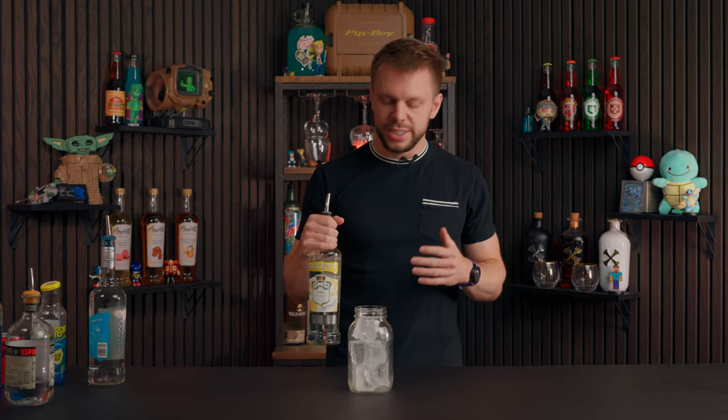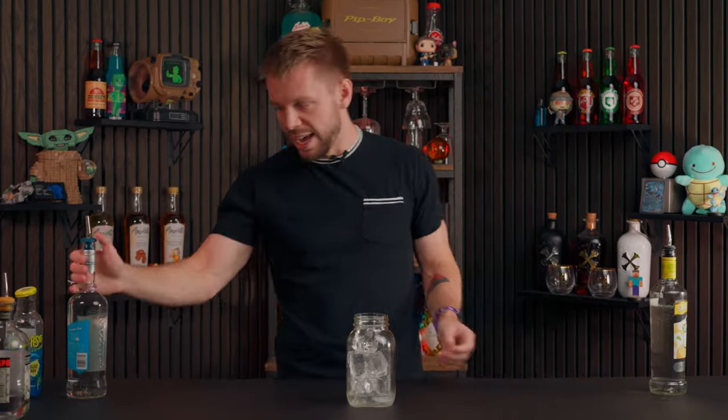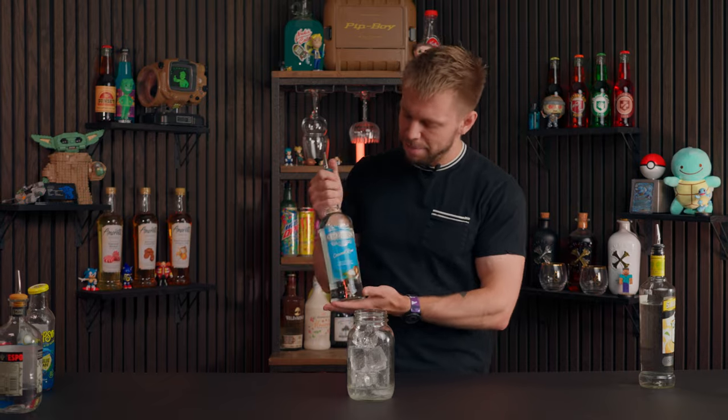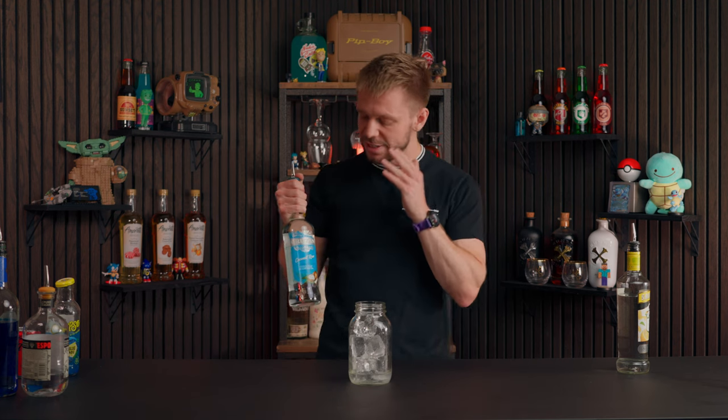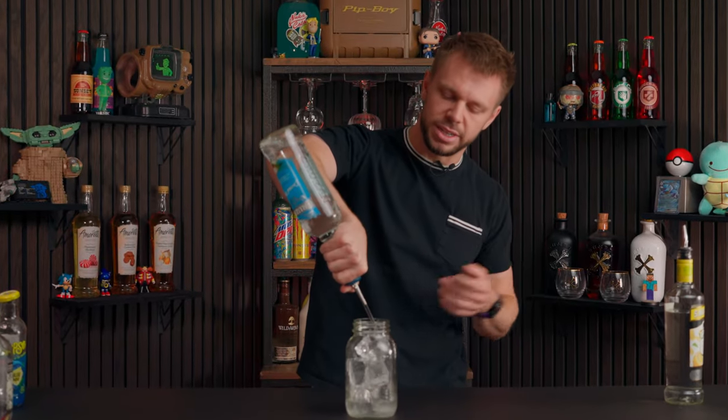Bringing in that citrus, we're gonna do a citrus vodka — an ounce and a half. I don't usually free pour my drinks, but in the spirit of an AMF, which is one of the least classy drinks you could order, measuring everything perfectly would kind of defeat the purpose. So we'll do an ounce and a half of this, and an ounce and a half of coconut rum. I'm actually using Cruzan — if you're using a full-strength one like Bacardi, I'd do an ounce and a half, but since this is so weak, I'm doing two and a half ounces. That's a lot of liquor, because it is a lot of liquor.